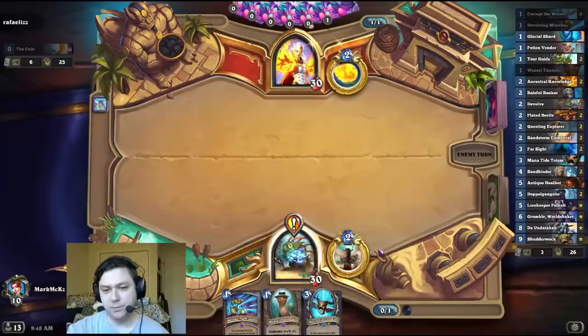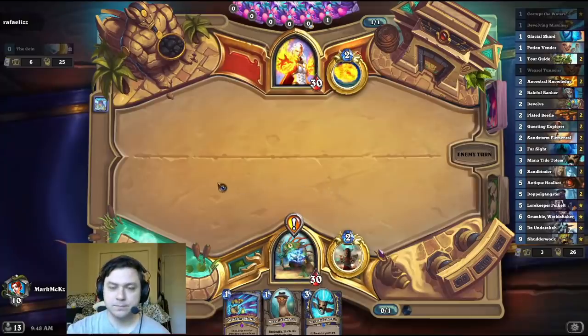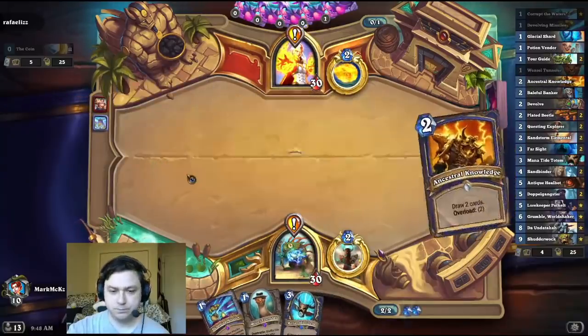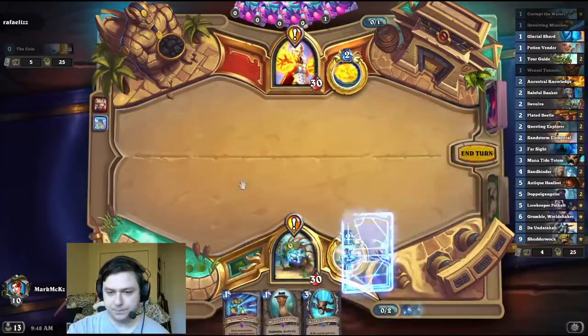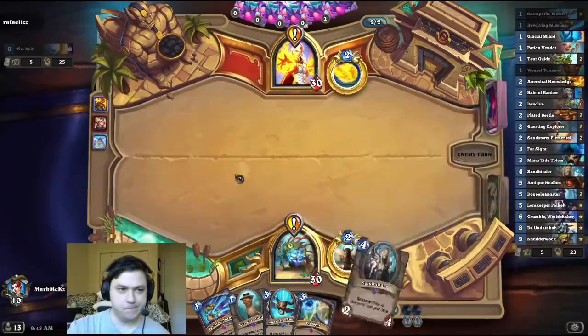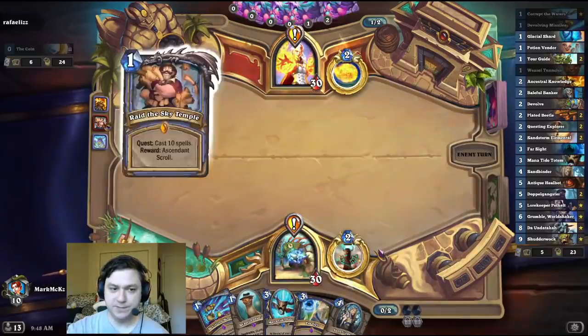Alright, I guess I could play Weasel on one instead. I'm always hopeful that I'm going to draw a Questing Explorer on two. I'm not in a huge rush to play Weasel. Let's play that. He's probably a Spellmage anyway — I seem to see a lot of Spellmage when I see that quest.